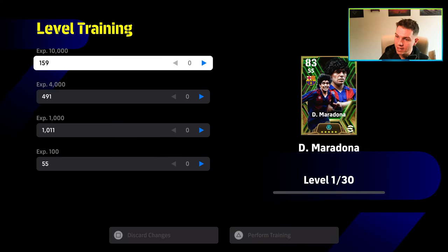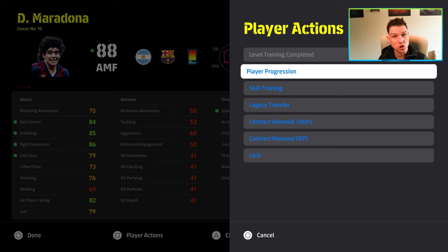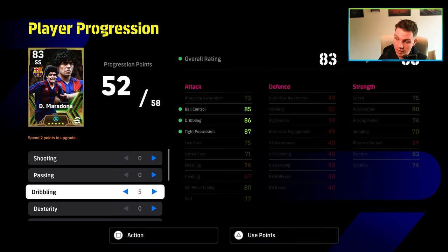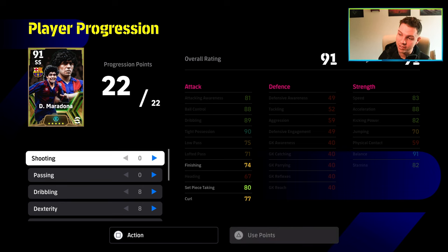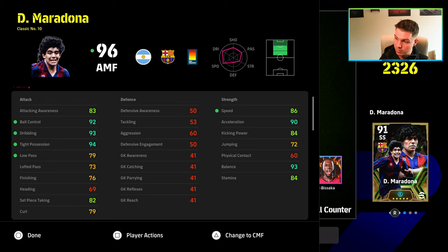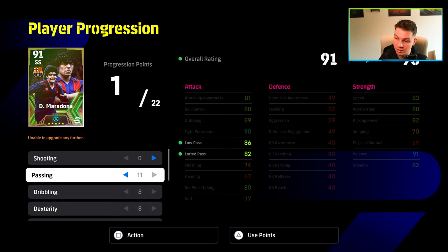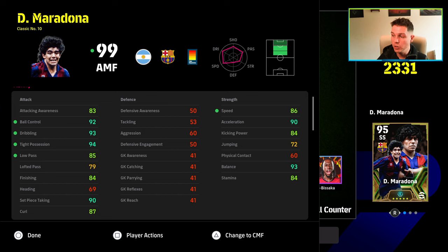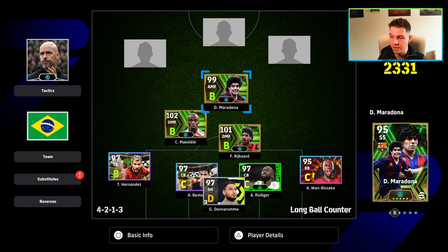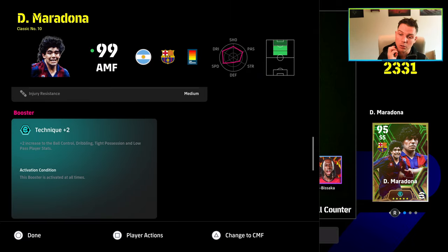With Maradona you can get his stats ridiculously high very easily: 92 ball control, 93 true dribbling, 94 tight possession, 90 acceleration, 93 balance — everything else is a bonus. If you want finishing or passing higher you can plow into those. A lot of people use players and then complain they can't use them — it's because they're using Maradona as their main goal scorer, which mostly won't work. I'd usually use Maradona in an SS or AMF role.